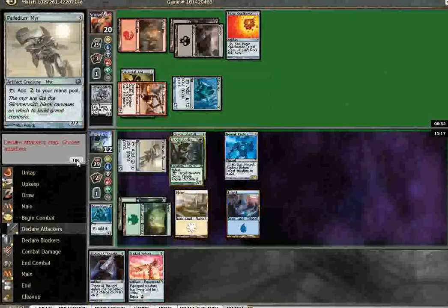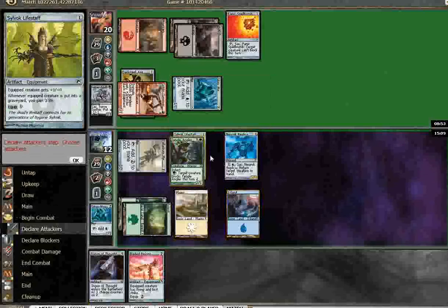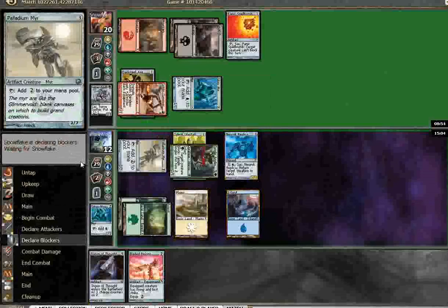I think I'll hold back. Kinda just like putting a free two on him. I don't see any reason not to swing there. I'm almost assuredly going to use my Newark Replica — unless he doesn't use Panic Spell Bomb, and then I'll probably just block and take one. That's fine too.